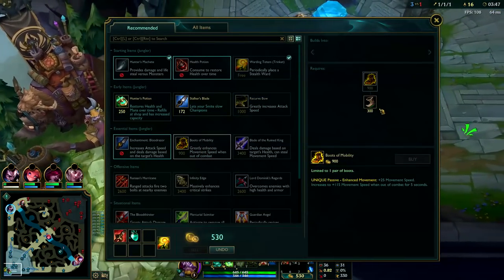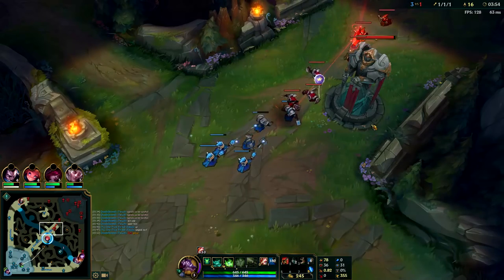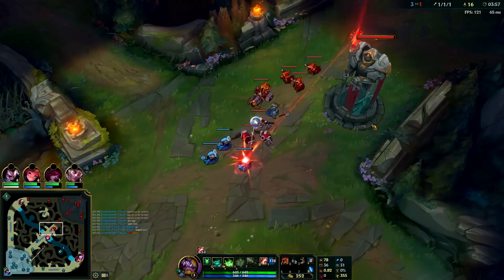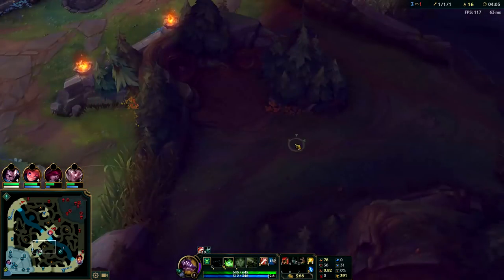I bought Skirmisher's Sabre — never go for Stalker's Blade on Twitch. Skirmisher's Sabre will keep you alive. After you have Skirmisher's Sabre always go for Boots of Speed; it's going to give you the mobility you desperately need to get around the map and fight in duels. The next thing you want to build is Blade of the Ruined King. Finish your Blood Razor, then upgrade your boots, and then go straight for Hurricane.